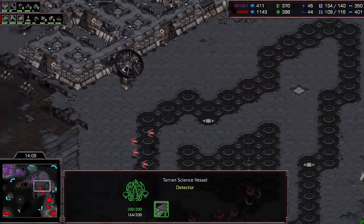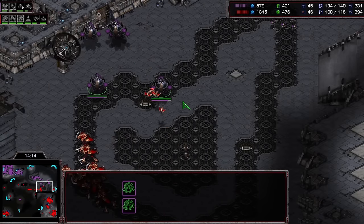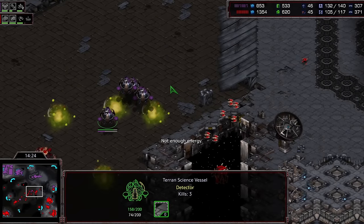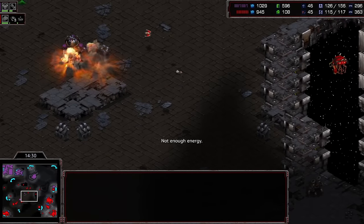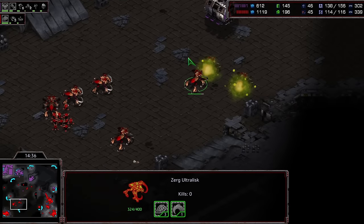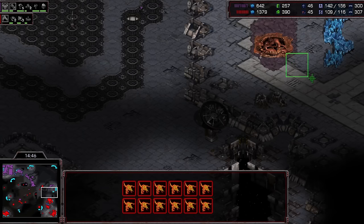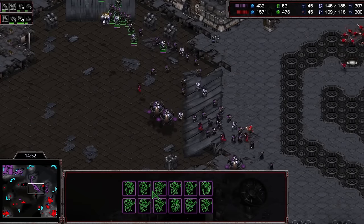The attack comes forward. Shine drops three scourge on one science vessel, getting only one kill, but more scourge arrive and take down a second and third vessel - very nice. The irradiates are painful and Shine needs to split his ultras up. They're taking damage from each other. He loses the third base and takes quite a bit of irradiate damage, while the marine-medic ball looks insanely large now.